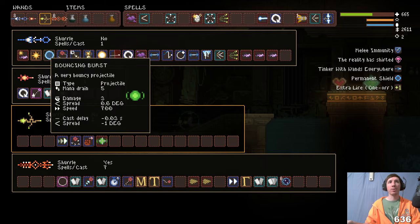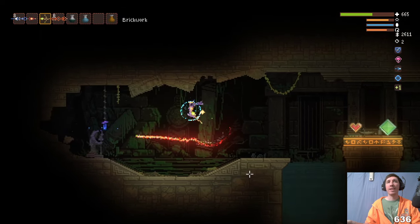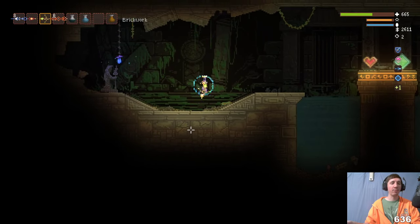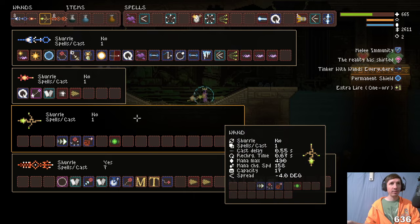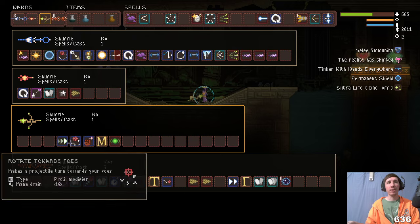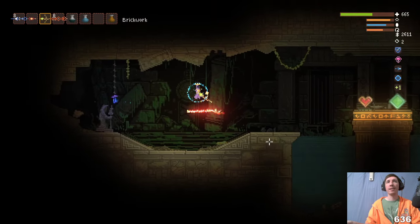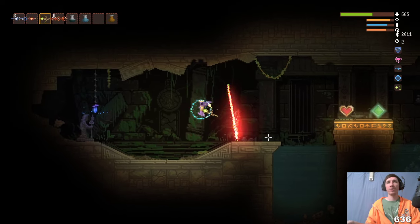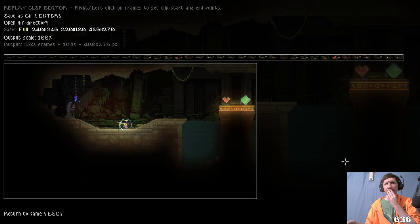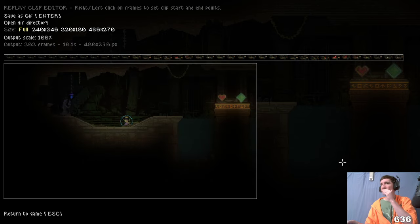This does 44 damage and the bouncing burst does three damage, so together they should do 47 damage. But now see that 228 — that's because that little multiplier in the bouncing burst is starting to take effect, amplifying its damage more and more, 295. So watch this: if we add the moo, what the moo does is every modifier type spell on the current wand is applied to the projectile. So there's an acceleration, a rotate towards, and a heavy shot — all three of these are happening again because of the moo. Now when I shoot it, see that — 4,600 damage. Shoot it again — it was at 8,000.